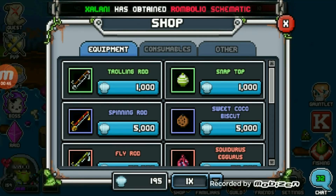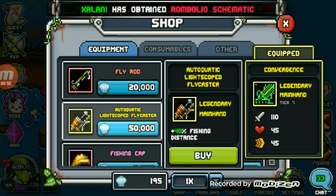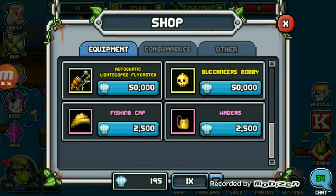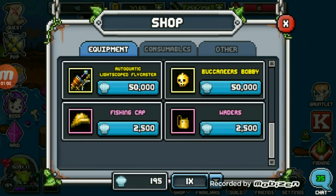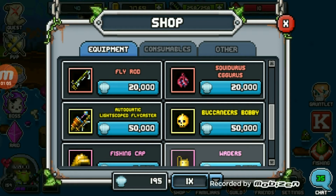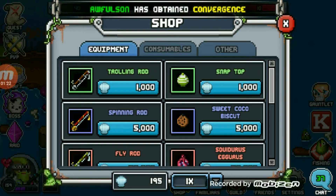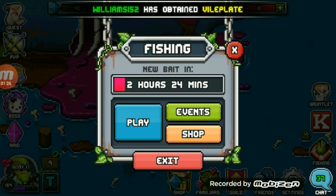That's the first rod in the line of many. The best one is Legendary — it's going to increase it by 40%, but that costs 50,000 of these shells. Here are two vanities; they don't do anything to your stats. And on this side, this will help you catch the fish. I'll probably get that next, or maybe the spinning rod. It all depends.